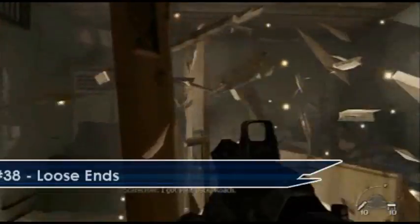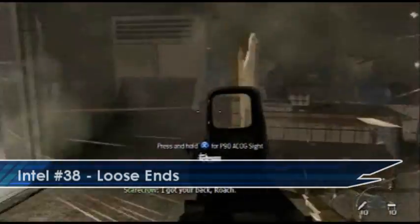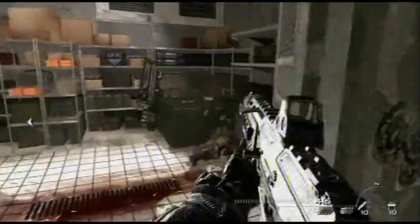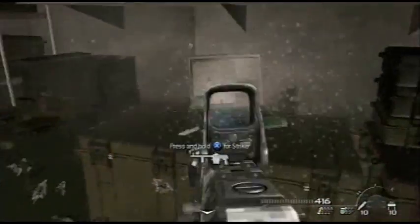For the last one on this level you breach the first door in the basement and then once you're in there you go into the little armory room that they've set up and you'll find the Intel on the top of the chest.